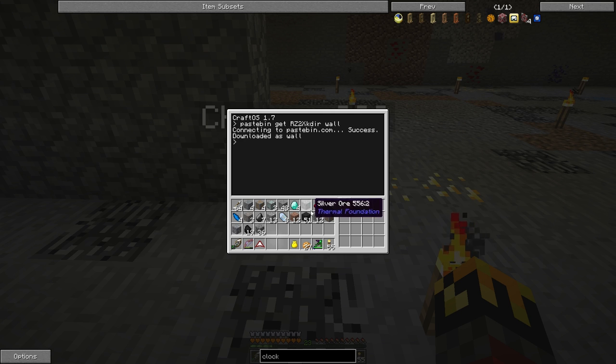Then you take your block of choice — you can use any block except blocks that fall, like gravel or sand. I've been using cobblestone since it's nice and easy to mine back down for testing purposes.